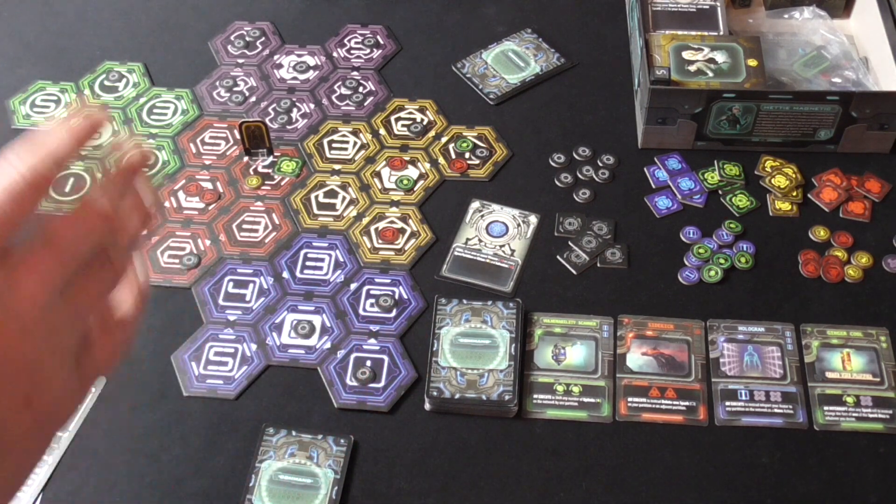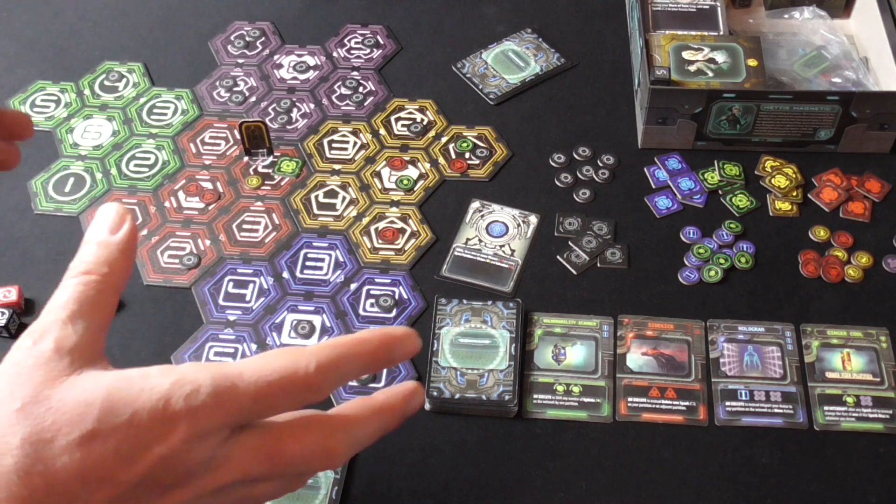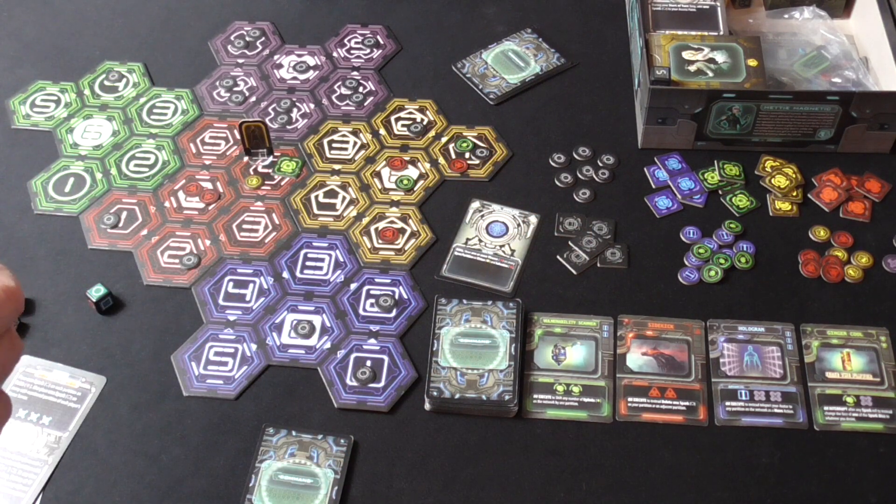The rulebook is the biggest change for the remaster. The rules aren't going to change much, but they've got a team who are going to take it apart from top to bottom. Tyler Allender, who worked with me on development for the first edition, is going to come back and do development on the remaster and that rulebook — try to make it more concise and get rid of a lot of fluff that was added after we'd finished development, which I think has made it difficult for people to pick up.